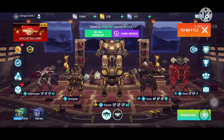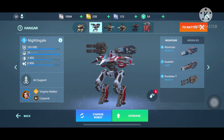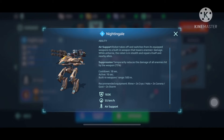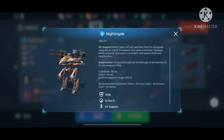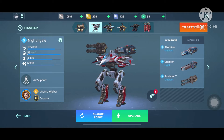Hey guys, welcome back to my channel. In this video we are going to check out my Nightingale paint jobs. Here is my level 9 Nightingale — the corporation is GSC. The Nightingale is a fast-flying support robot that has the ability of air support. It can suppress the enemy and heal itself and its allies. The cooldown is 18 seconds, active for 16 seconds. It has 165 durability and runs at 355 kilometers per hour.